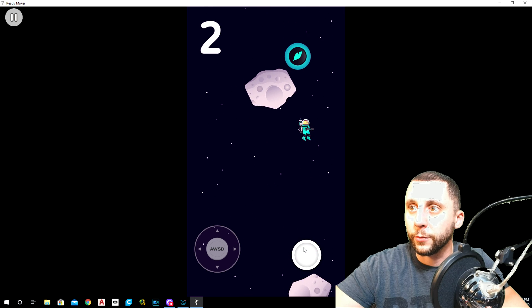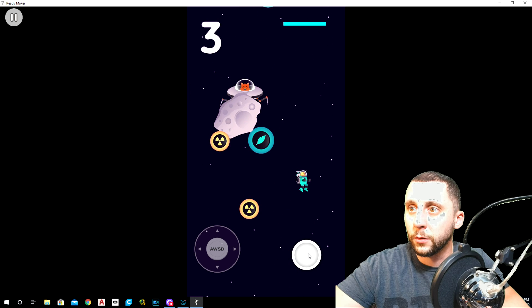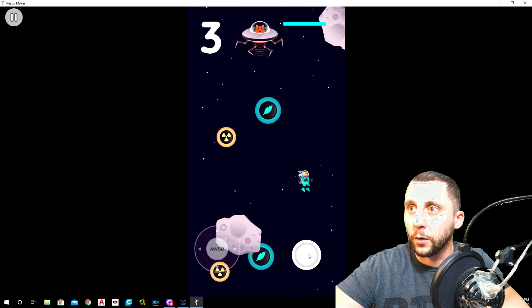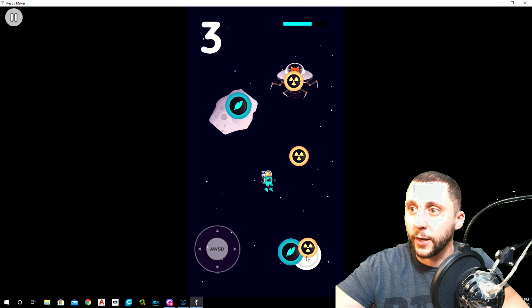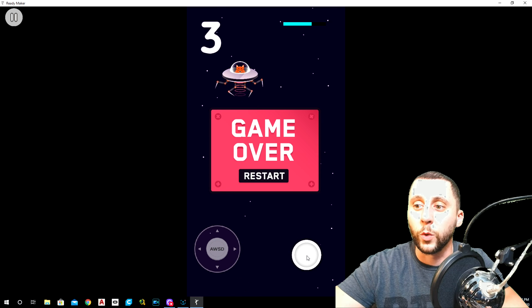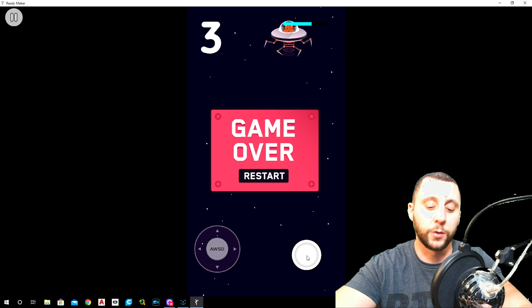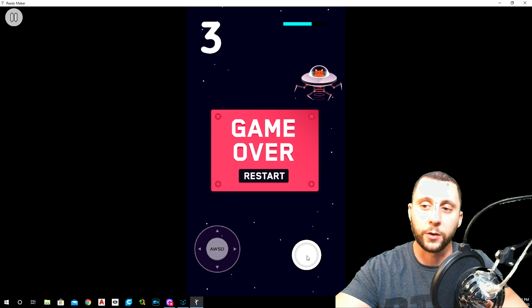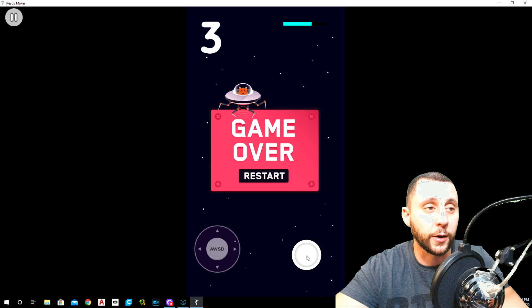You get a boom sound when you hit the boss as well. You'll also want a sound for when you hit a bomb, and the pickup coin sound for when you collect ammo — there are a bunch of different sounds you can add to make the game a little more lively.